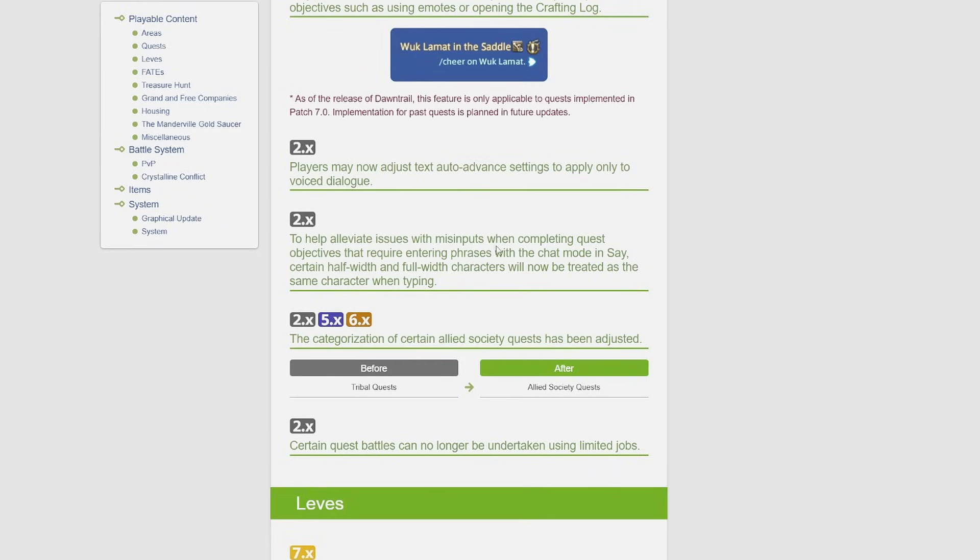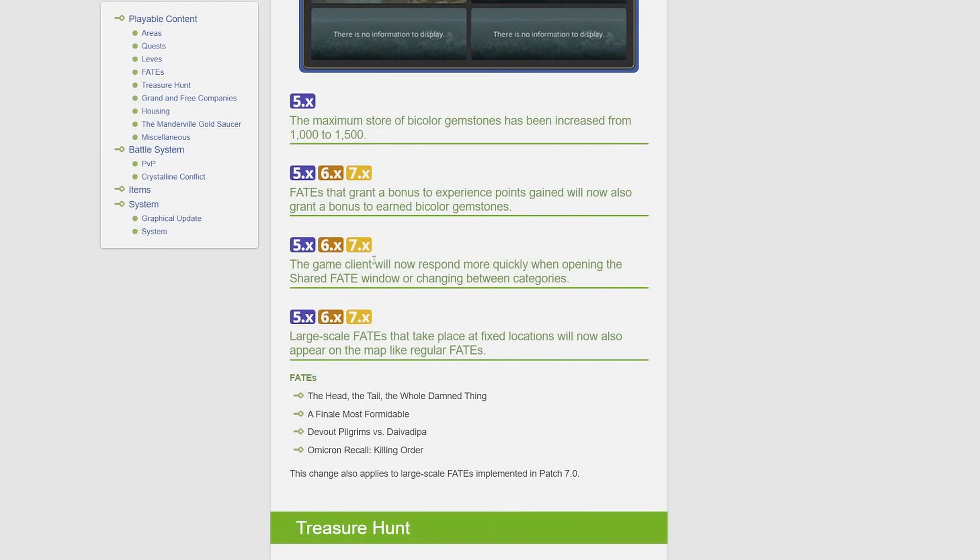To help alleviate issues with mis-inputs when completing quest objectives that require entering phrases with chat mode in say, certain half-width and full-width characters will now be treated as the same character when typing. I think what they mean by this is case sensitivity — there are a lot of beast tribe quests where you have to say something specific, like in Shadowbringers with the fairies. If you don't type it exactly the way it tells you to, it won't work. My guess is that case sensitivity will no longer matter, so it doesn't matter if you use uppercase or lowercase letters.